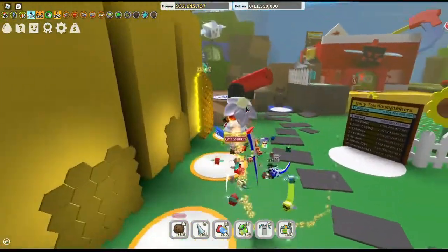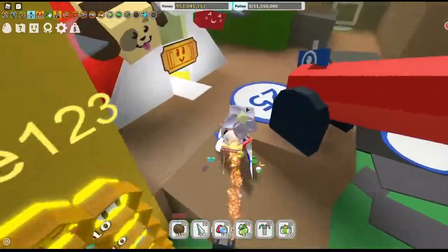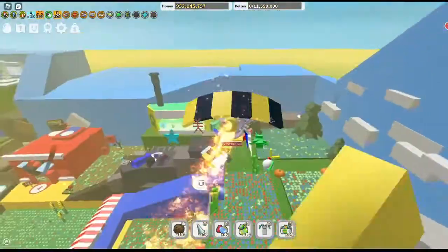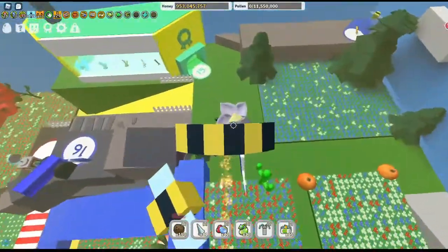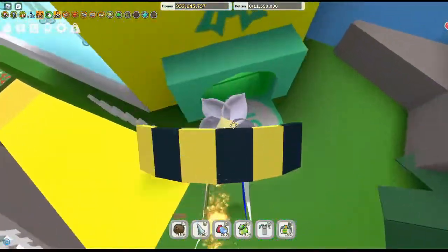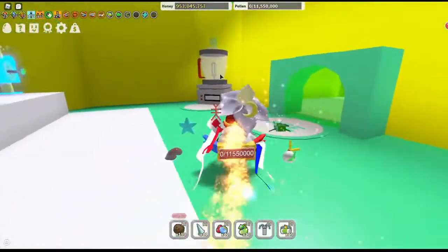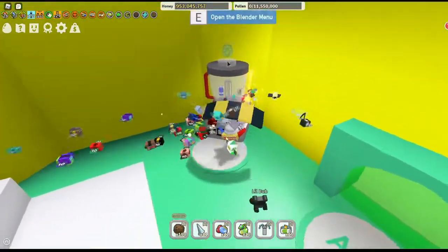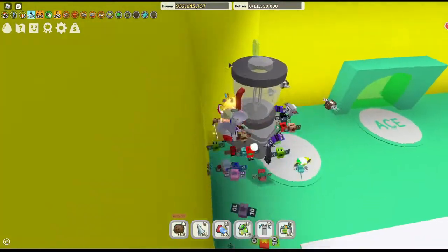First place is in the sprinkler shop, where the blender is. There is a star jelly on top of the blender. You need some jump boost to get to it though.